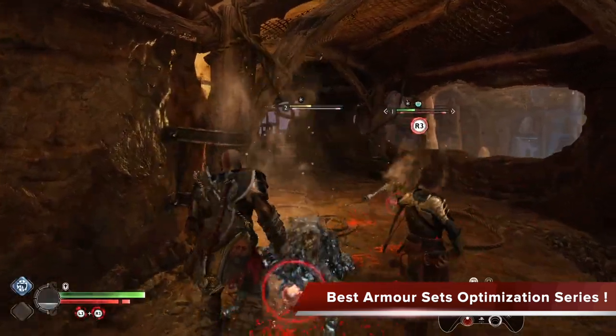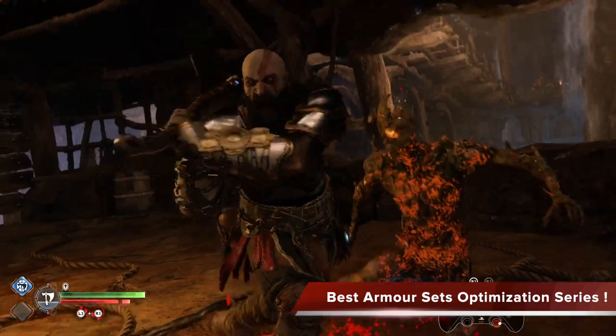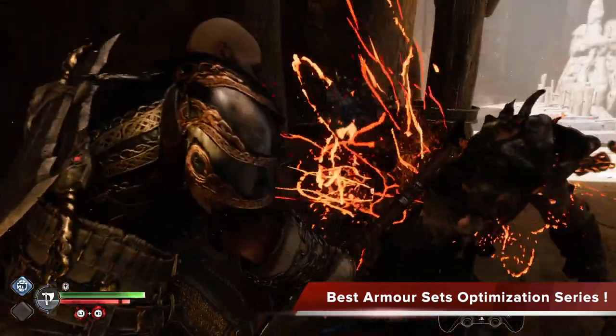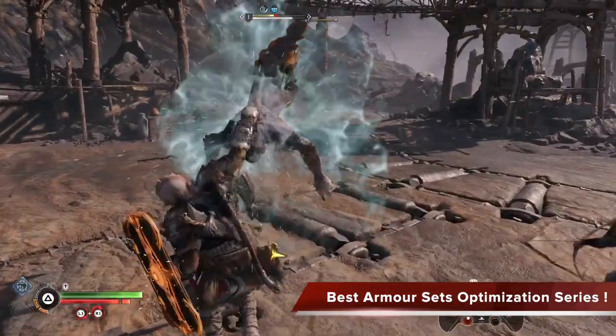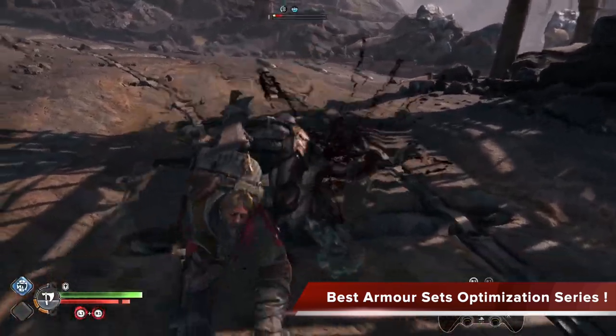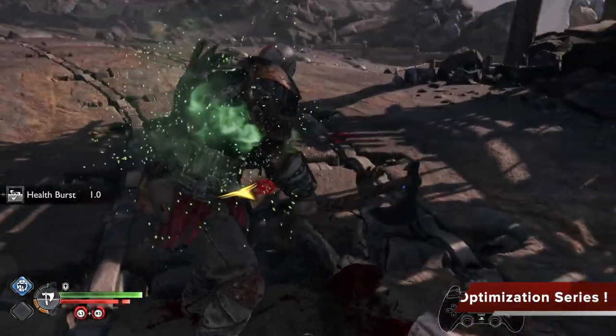When you get all the correct armor pieces, plus skill, plus timing of Atreus with this build, you can see the results are devastating — I can finish off enemies quickly through stunning and I constantly get health back. I'm going to give you a detailed breakdown of the skills, how to trigger it, and how to time the Atreus arrows perfectly. I guarantee by the end, you'll be dominating.